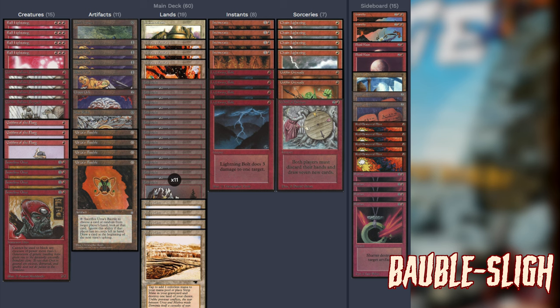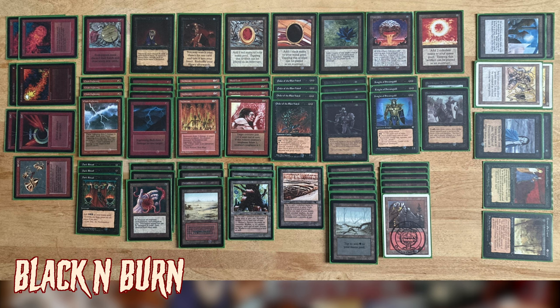The most important card in this deck, in my opinion, is Ironclaw Orcs. They had a Pro Tour appearance around 1997. They're on curve, a constant threat of damage, and opponents will remove them — which is a good sign they belong in the deck. Going one-drop into Orc into three-drop, or one-drop into Orc into burn, is really strong.